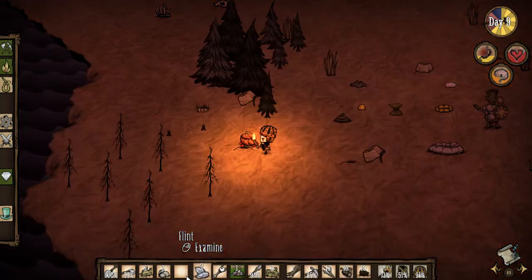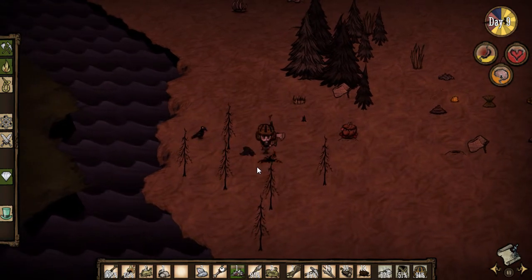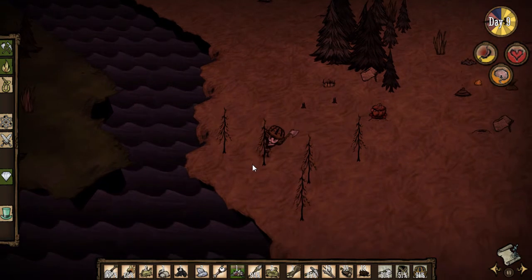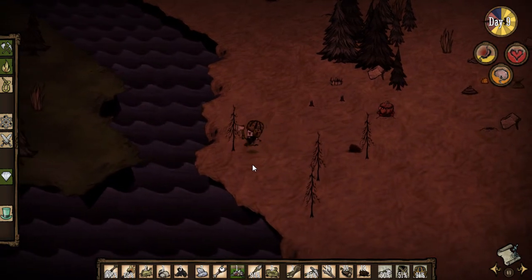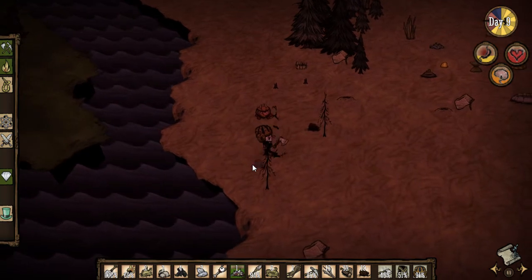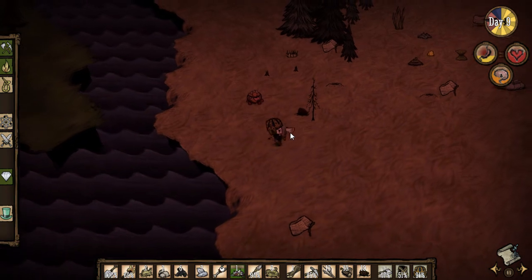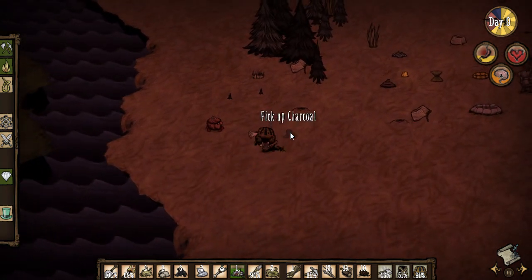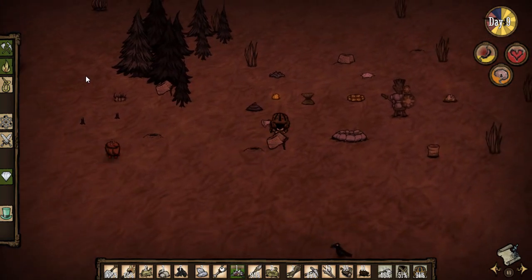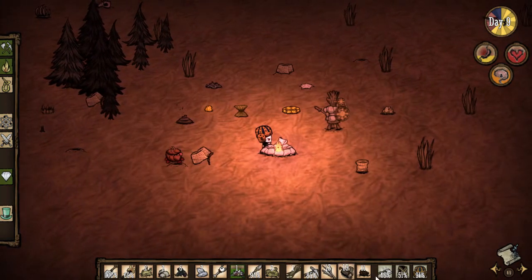We'll get some charcoal out of these little guys. I'll put my axe quickly. Chop them down. Charcoal, thank you. I bet we're going to need stone for our crock pot. The elusive stone never ceases to amaze me — how little stone is on this map. Stone isn't renewable, so you kind of got to watch if we're short on it. We got to be careful how we spend it. How does charcoal work on the fire? We'll see. Let's throw a board on there.